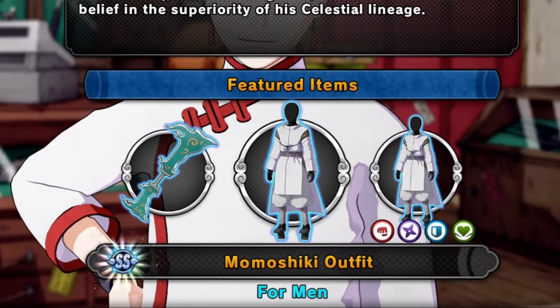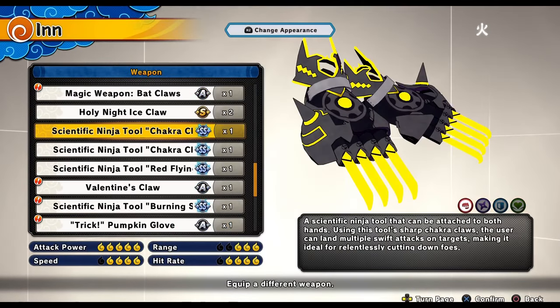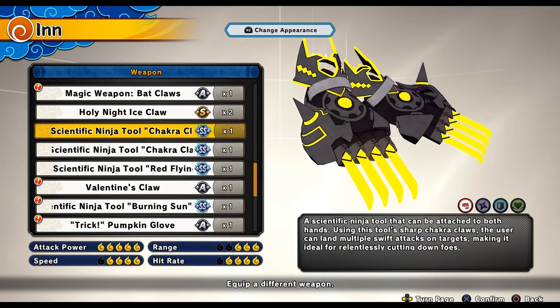They also dropped the Momoshiki outfit with no special stats and also brought back the bladed machines defense weapon and the chakra claws, which still is one of the best weapons in the game.